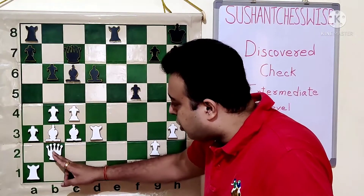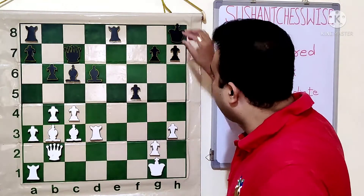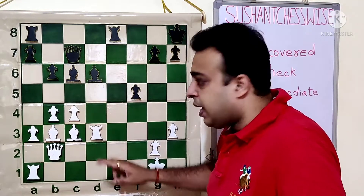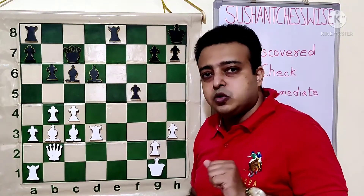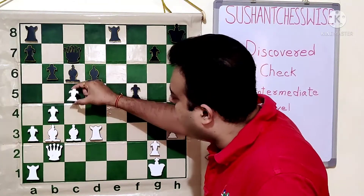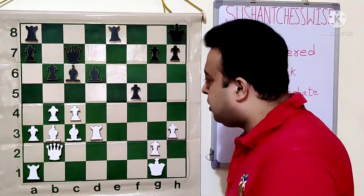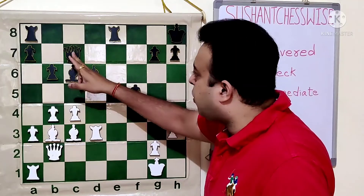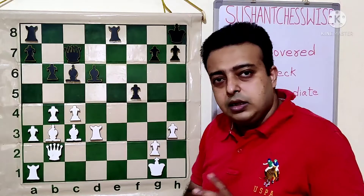The queen along with the bishop both are attacking the g7 square, which is very close to the black king. We see that the rook is very active — it is attacking the d6 bishop right now. And the bishop on b3, which seems to do nothing much, can attack along the diagonal if the pawn moves away. That gives enough idea for the tactical possibilities. The queen on c7 is overloaded: it is supporting the d6 bishop and protecting the g7 pawn.